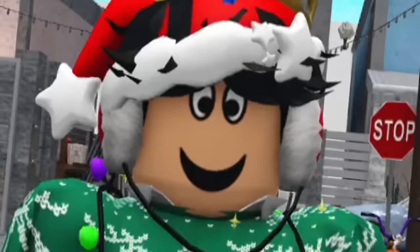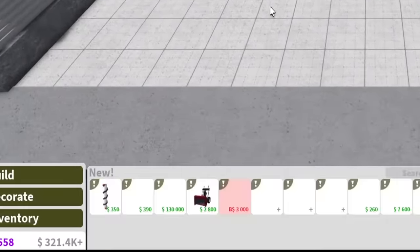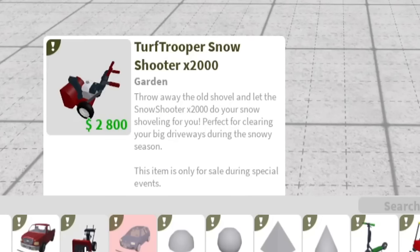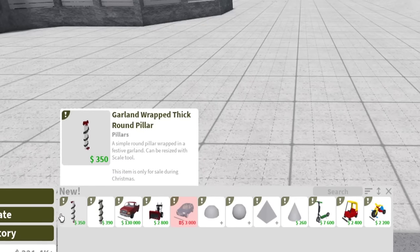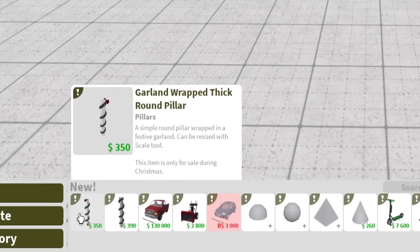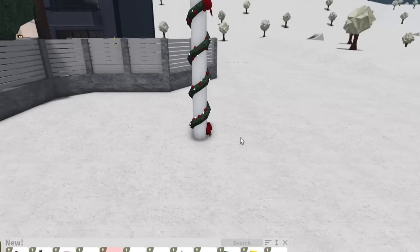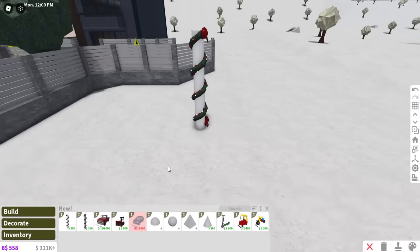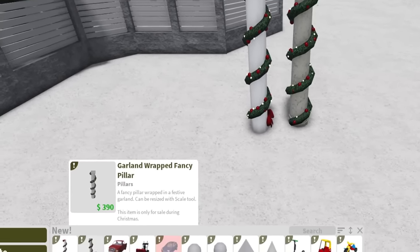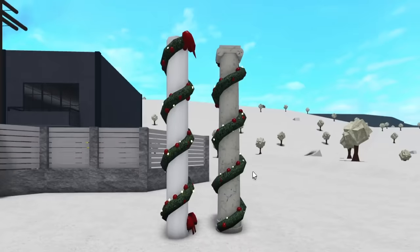First things first, let's go ahead and go to build mode. Look at that special category — it's like bright red on its own. Here we are. The first things we have here is a garland wrapped thick round pillar — a simple round pillar wrapped in a festive garland. This is something I never thought of adding in the game. The wrap pillars are great! You have two kinds: the fancy garland wrapped fancy pillar, and then the thick round pillar. They look great.